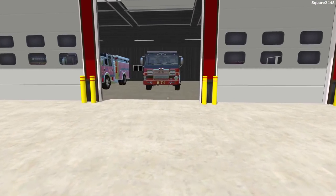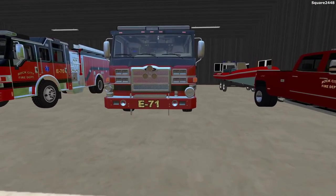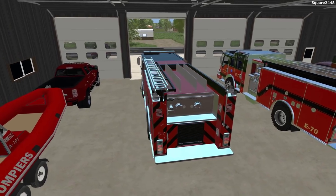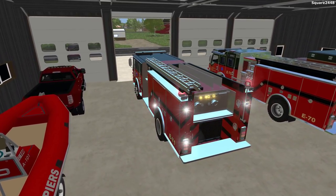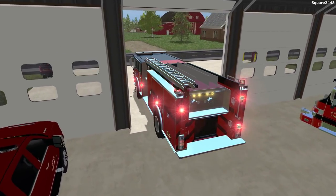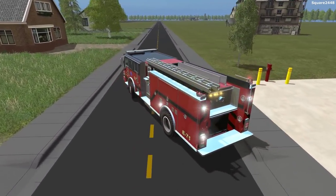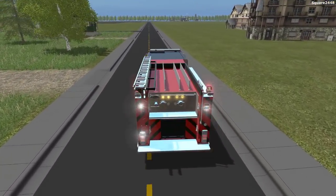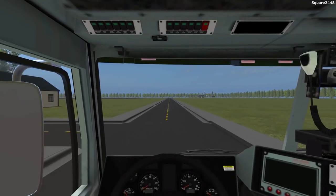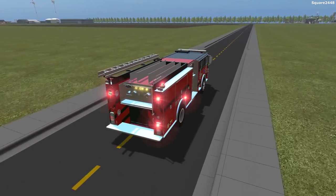We just got a call that the base of a windmill is on fire at the local biogas. We'll be hopping in Engine 70, our brand new engine, turning our lights and sirens on and making our way over to the biogas — I actually just recently added this to the map. Since we'll be going on a ton of farm roads, I don't think we'll be needing sirens as there's not too much traffic. We are now going into the farming side of the map.